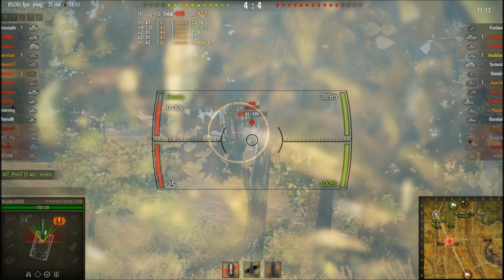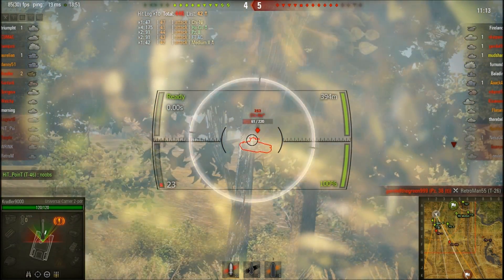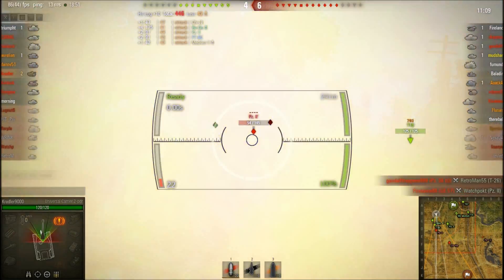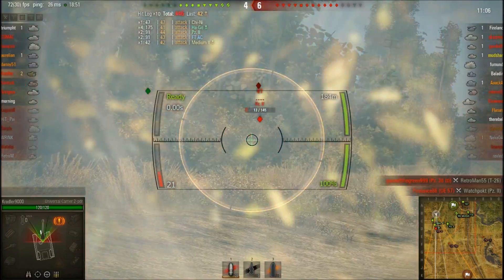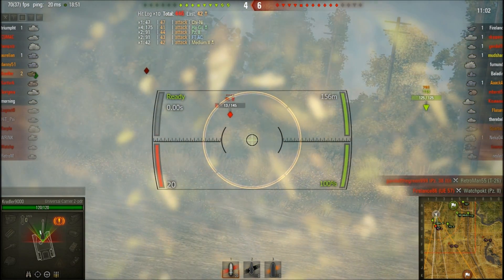Taking a few speculative shots to see if he pops out — and he did, then moved back. I don't think I'm going to be able to hit him; he's just too small a target and he's moving. But these other guys still decide they want to come out in front of my gun. I don't know where these shots are going — I guess there's a dead tank in between us.